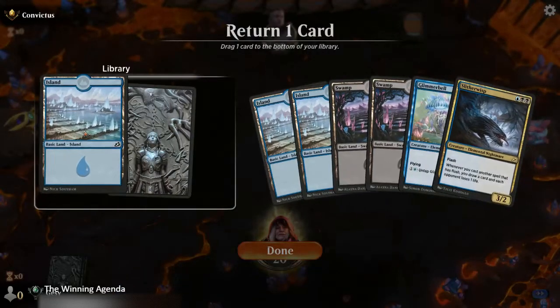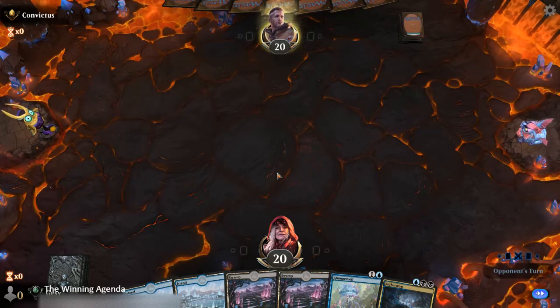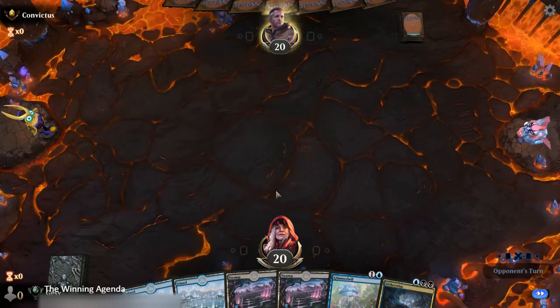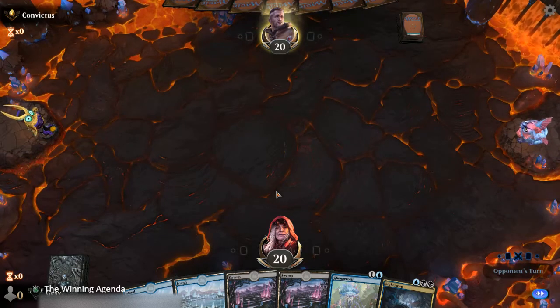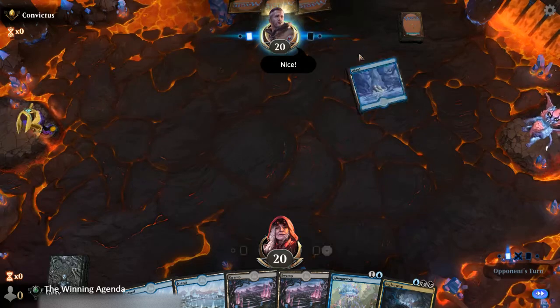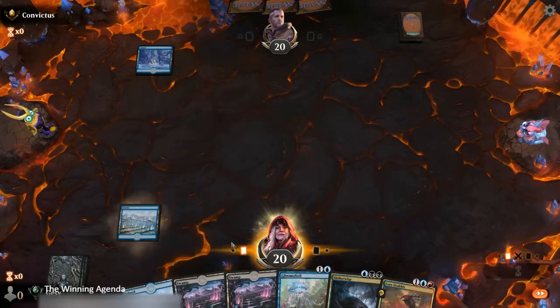Throw back one of these islands. That's unfortunate because that first hand was so sweet, but even if it was two lands — take out one of the other cards like the Chittering Harvester or something — it would have been a really awesome hand to keep. But c'est la vie. We end up with a hand that is somewhat at the other end of the spectrum. Our opponent's also mulliganing. What is going on with these mulligans today? There is something in the water.